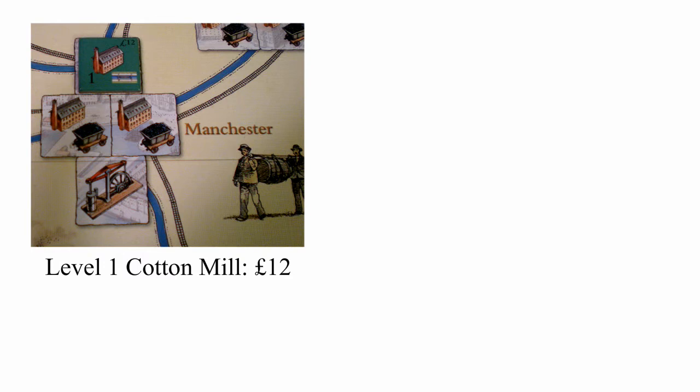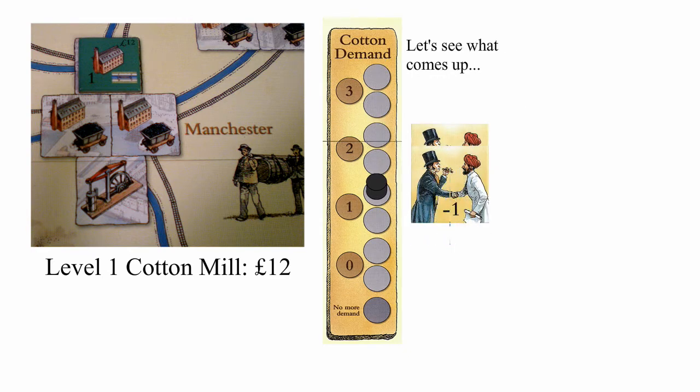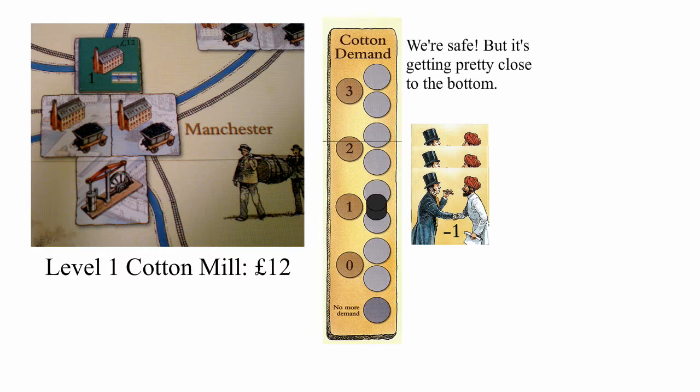She has a total of two cotton mills connected to a port and decides to sell from the first mill to the distant market. She flips the market tile and drops the demand marker down the listed amount. The market hasn't hit the bottom space yet so she's safe. If she were to draw the wrong tile, the demand could hit bottom and her selling action would be over — nobody would be able to sell to the distant market for the rest of the period.